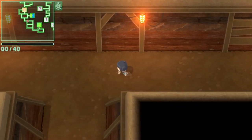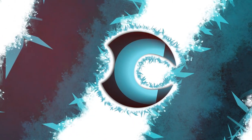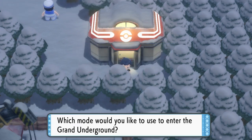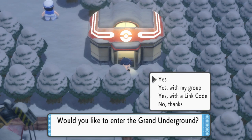In this video, I'm going to show you how you can explore the Grand Underground map entirely. Some of the locations are separate from others. I'm going to show you the six locations that you can go to and use your Explorer's Kit to access the Underground and appear in different areas so that you can explore, since some of them are secluded from the others.